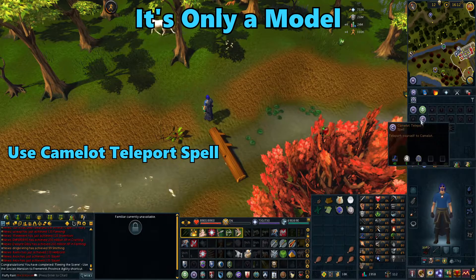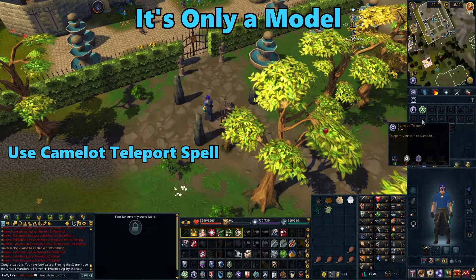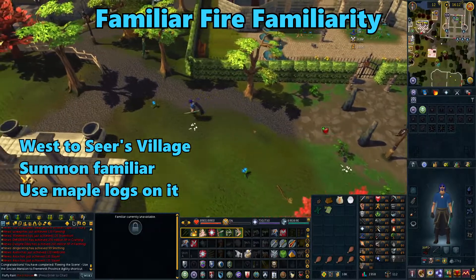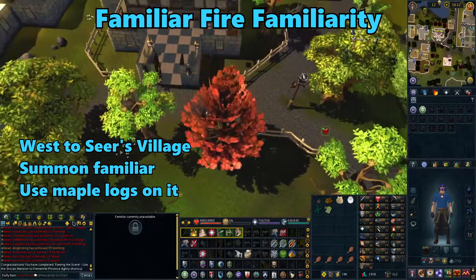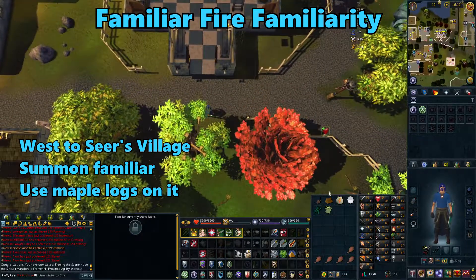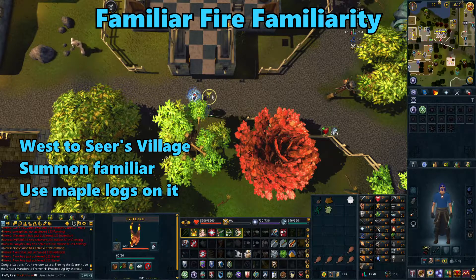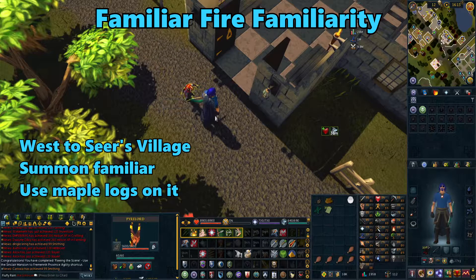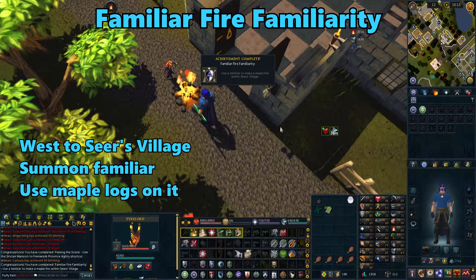Next, using your runes, teleport to Camelot. Just doing that teleport will get you the It's Only a Model achievement. Now go back west into Seer's Village. Make sure you're in the village for this next one — summon whatever pouch you brought with you, and then use it to light your Maple Logs. Just use your Maple Logs on the familiar. Doing that will get you the Familiar Fire Familiarity achievement.